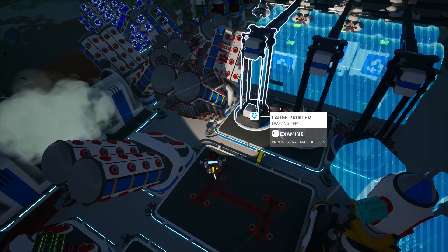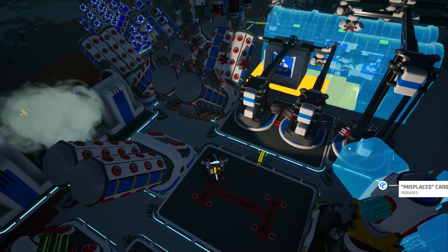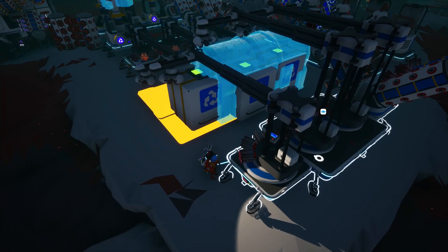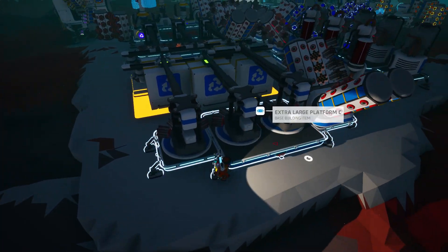After that you can print the extra large shredder. There's a 1-to-1 ratio, which is what you need for the extra large shredder. That's all you need to do.